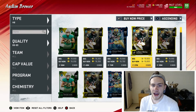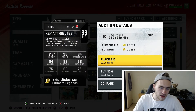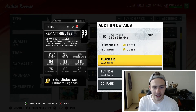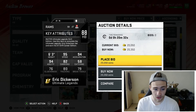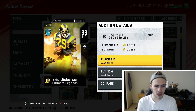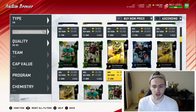For halfbacks, it's all about speed. If you're on a budget, pick up Eric Dickerson — 88 overall with 95 speed, 94 acceleration, and 90 agility. His trucking and break tackle are okay, but with that speed, acceleration, and agility you can just swerve and make people miss. Eric Dickerson is a must-buy if you're on a budget, or even if you're looking for a second or third running back.